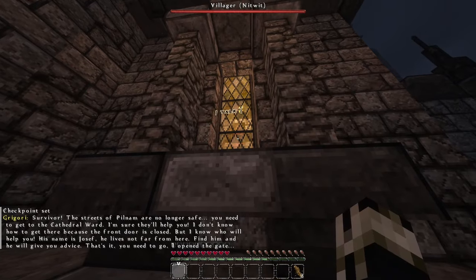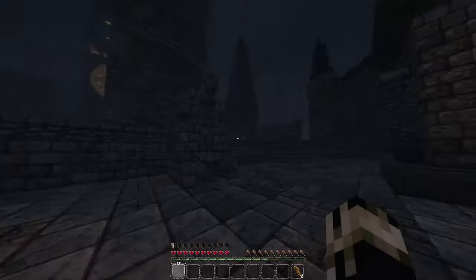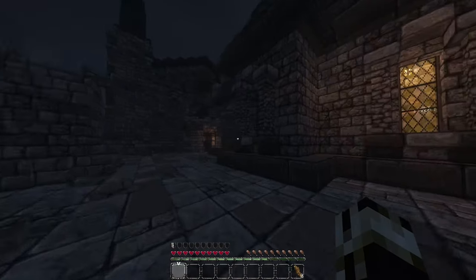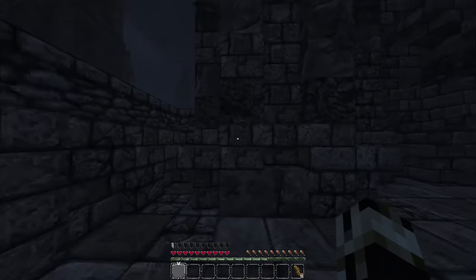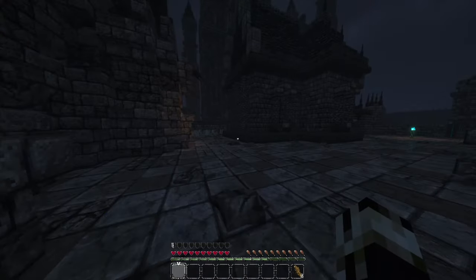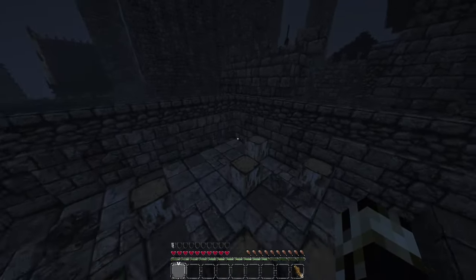NPC dialogue: Survivor, the streets of Pilnam are no longer safe. You need to get to the Cathedral Ward — I'm sure they'll help you. I don't know how to get there because the front door is closed, but I know who will help you. His name is Joseph — he lives not far from here. Find him and he will give you advice. That's it, you need to go — I'll open the gate. You wouldn't happen to have a weapon for me? Something a little bit stronger than my bare fist?